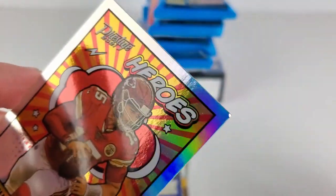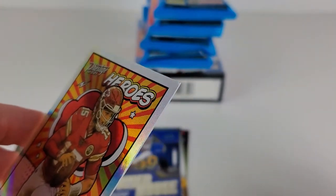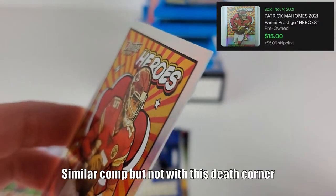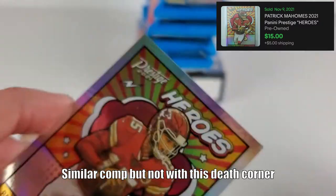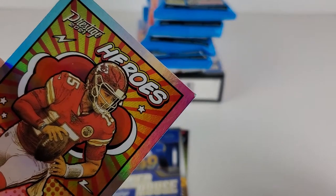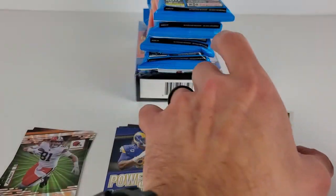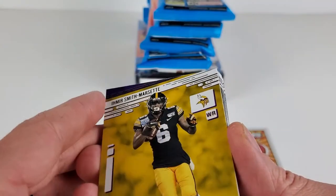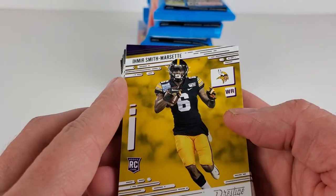There is a ding I just noticed — that is unfortunate. Coming out of a value pack — that ding, you guys can see it right there on the corner. That sucks, but I definitely wouldn't be expecting that.